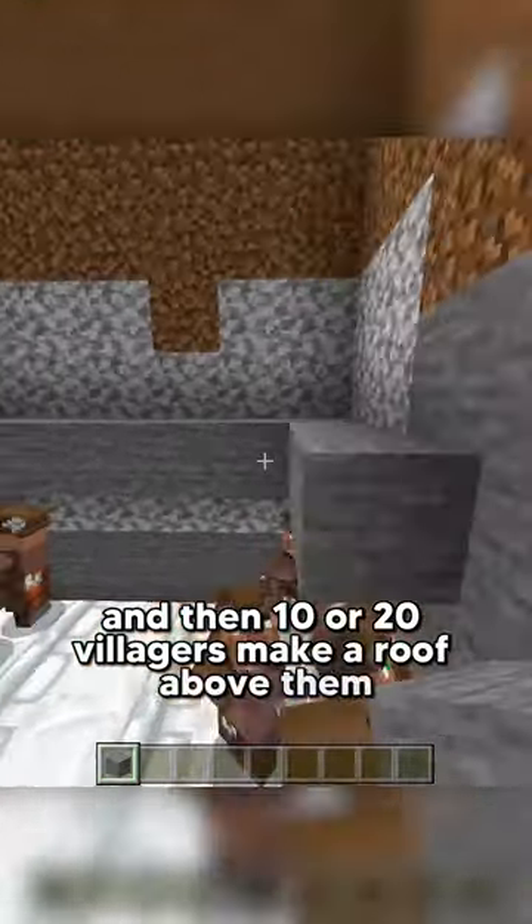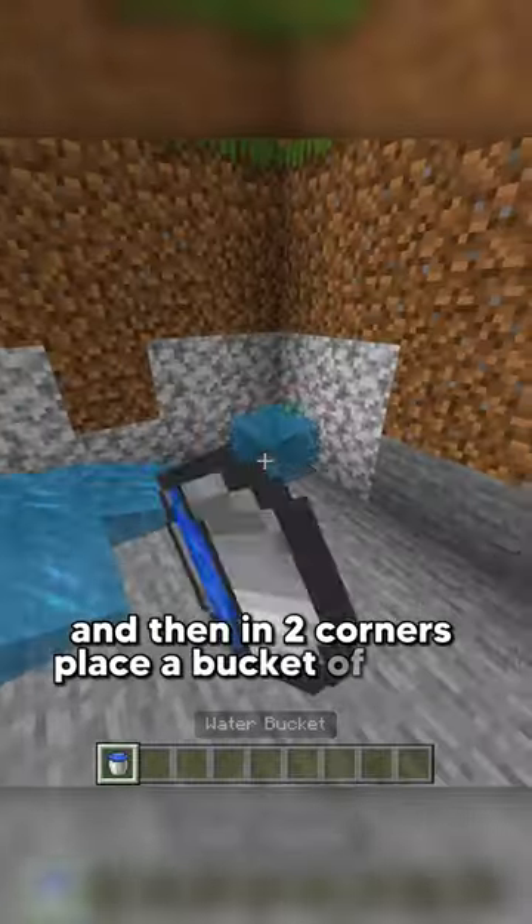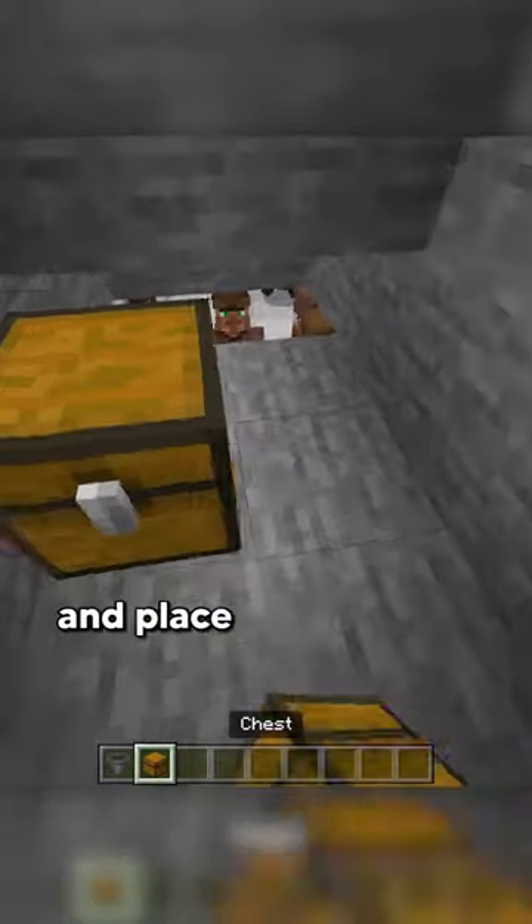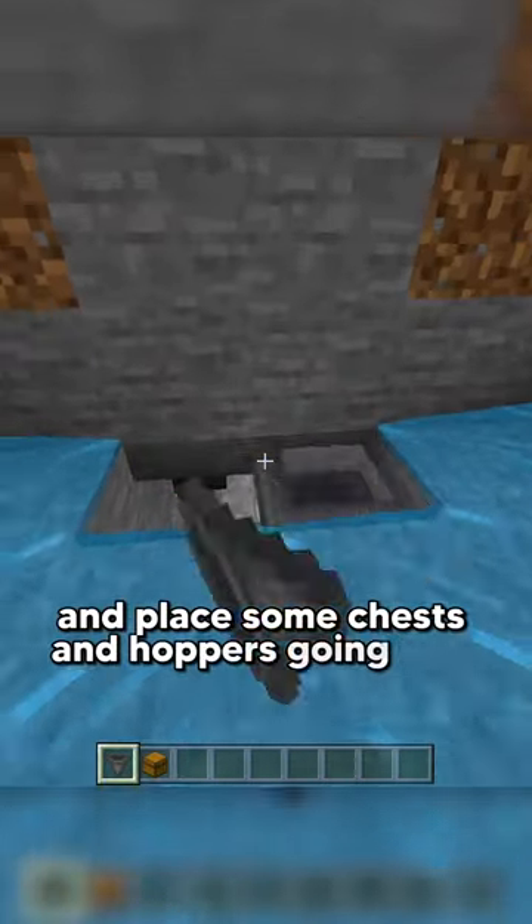Make a roof above them and then in two corners place a bucket of water. Then dig out some blocks and dig down to a small gap, and place some chests and hoppers going into them.